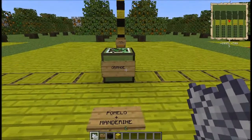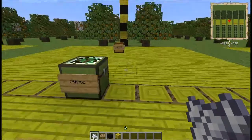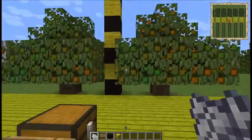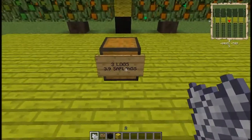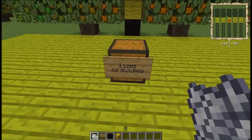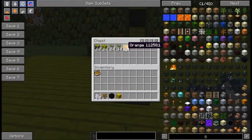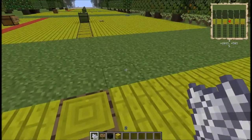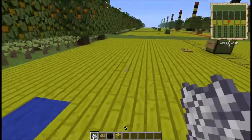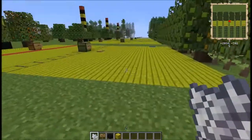Next up we've got the orange, which requires mandarin and pomelo to make. Once again, fruit nodules like that, three logs, almost four saplings apiece. You'll get some oranges out of this, and once again five by five by five. This is a tier seven tree.